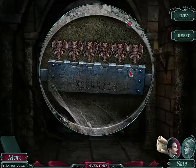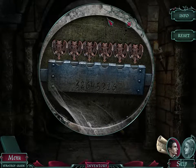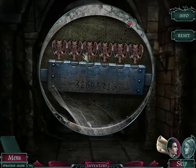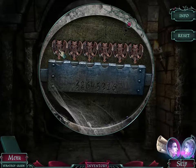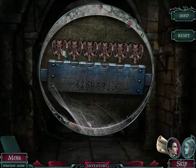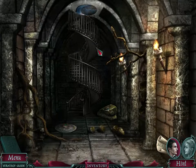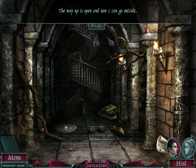We have enough gargoyles. Click on the gargoyles in the order indicated on the lock — each bat has a corresponding number, and the hatch will open automatically when the correct sequence has been completed. So we have 3, 2, 6, 4, 5, 2, 1, 6. There we go. I thought I had to move the bats. The way up is open and now I can go outside.